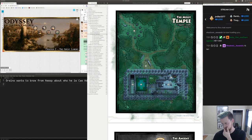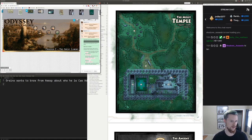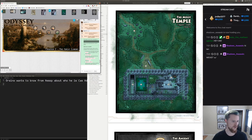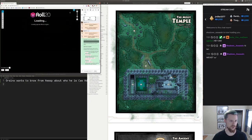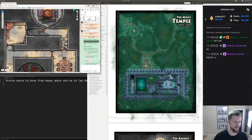They kept revealing areas, and then I would read the read-aloud text, but it wasn't super clear who I was talking to. At one point, Jesse got really confused between East and West, which was made even worse by the fact that there's no compass on the map at all. That was really annoying.